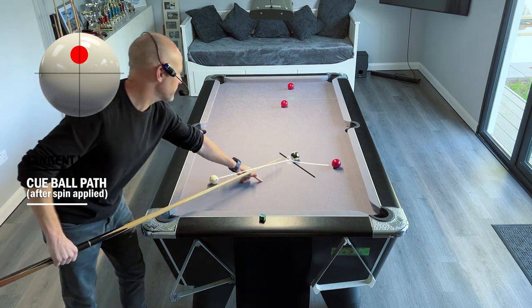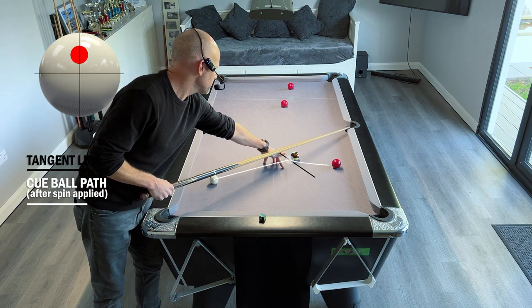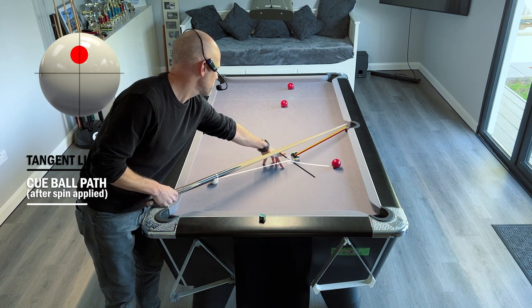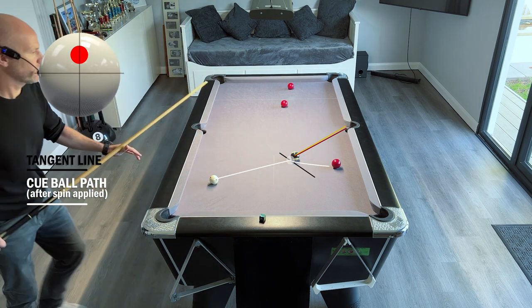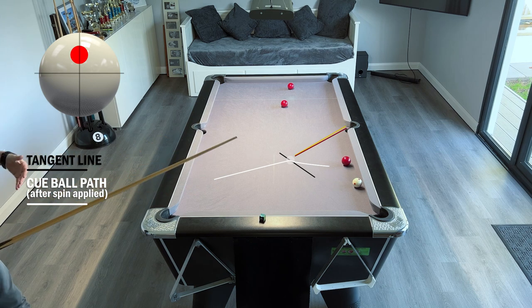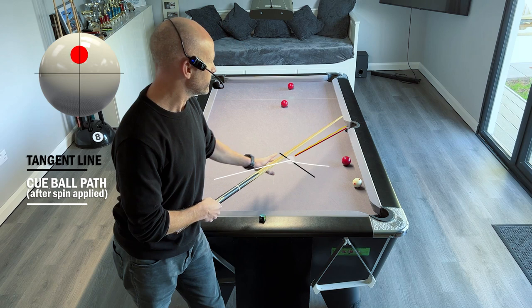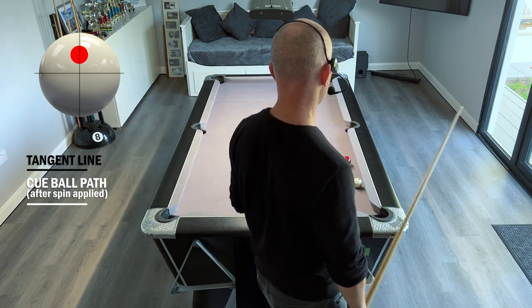Now again, thinking about what we learnt earlier - it's not quite as fine a cut so we're not going to adjust massively, just a little bit. Rather than aiming to here where we might catch that jaw, just aiming a little bit further. If we're playing it softly it's got more chance of dropping in. You can see there - even though it went wide, at that pace it drops in. If we'd played it that hard it wouldn't have done.